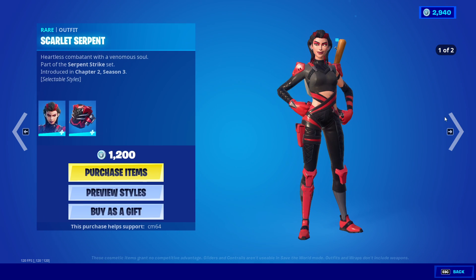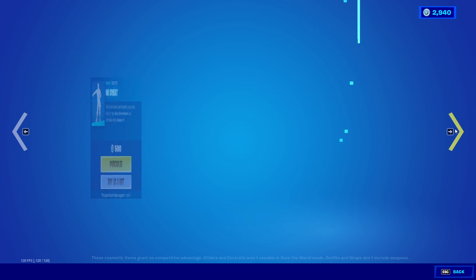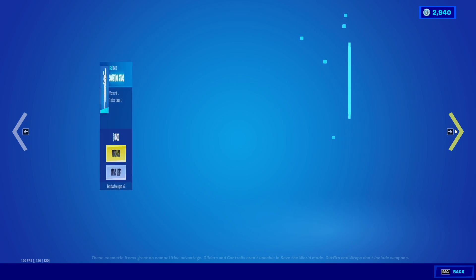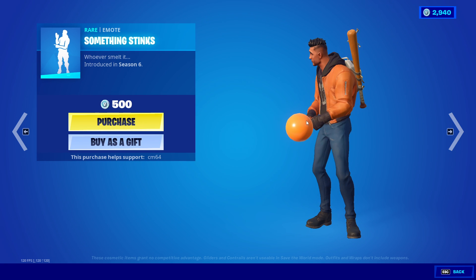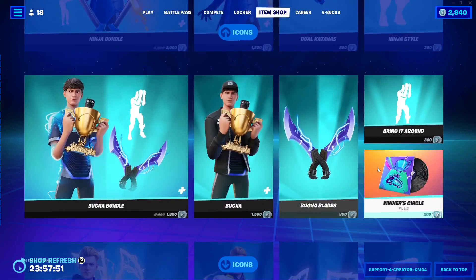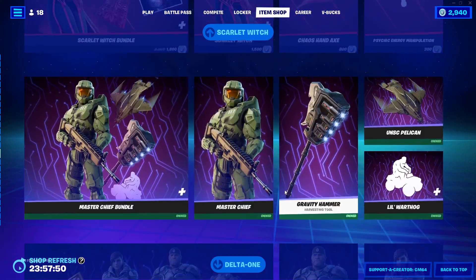We have the Scarlet Serpent with the Rattling Double Fang — default and gold for both her and her back bling. We have the Pokey emote, the No Sweaty emote, Step It Up emote, and the Something Steaks emote, which is actually pretty cool. And that's it — go pick this stuff up, see you guys in the next one, goodbye!